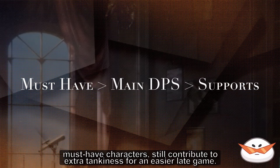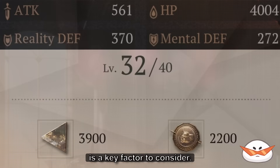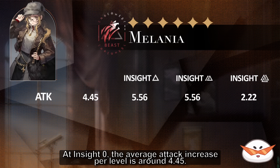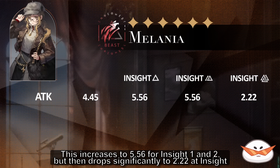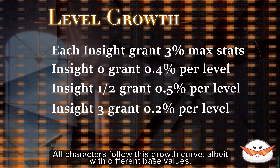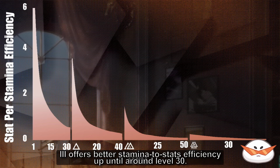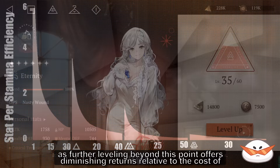After reaching Insight 3, the next question is whether to continue leveling characters to max. Especially for free-to-play players, the answer is no. Using Millennia as an example: at Insight 0, the average attack increase per level is around 4.45; this increases to 5.56 for Insight 1 and 2, but then drops significantly to 2.22 at Insight 3. This diminishing return is also seen in other stats like HP and Defense. Since the cost of leveling up is effectively reset with each new Insight level, Insight 3 offers better stamina-to-stats efficiency up until around level 30. The general recommendation is to target level 30 after achieving Insight 3, as further leveling beyond this point offers diminishing returns relative to cost.